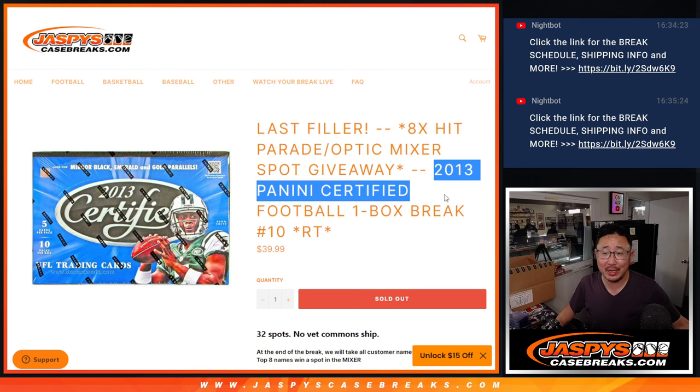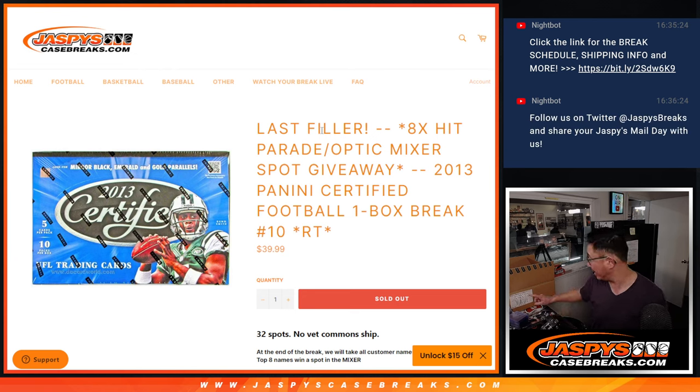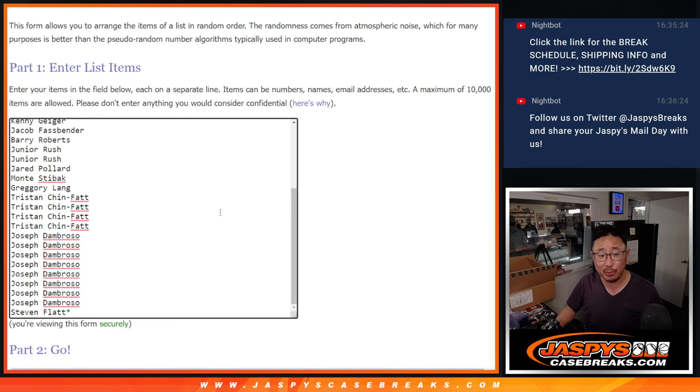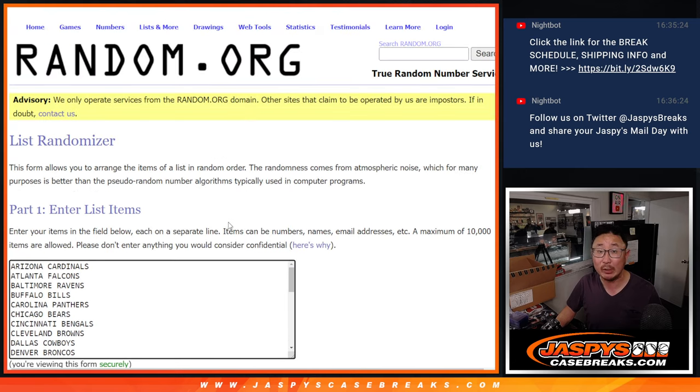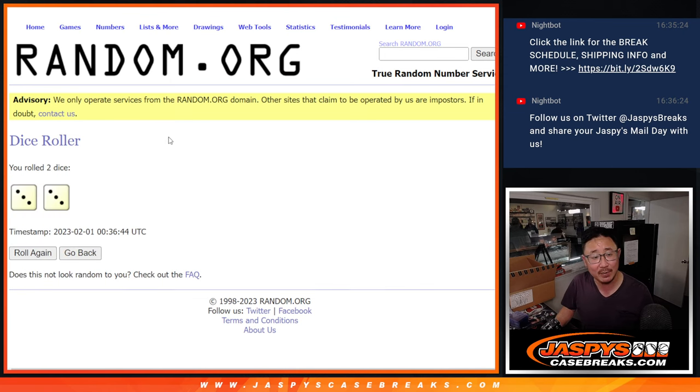Hi everyone, Joe for Jazby's CaseBreaks.com coming at you with 2013 Panini Certified Football. It's the last filler we got to do to unlock that Optic Hybrid and Hip Parade Emerald football mixer — that's coming up in the next video. First, we got to do the break as always. Big thanks to this group for making this happen. This filler is part of the promo tonight as well if we get all those breaks done. Let's roll it, randomize it.